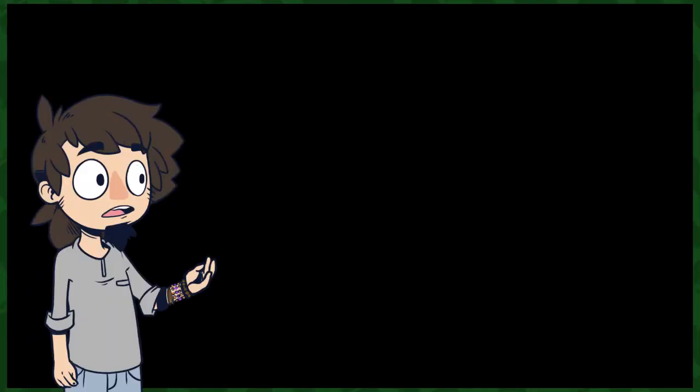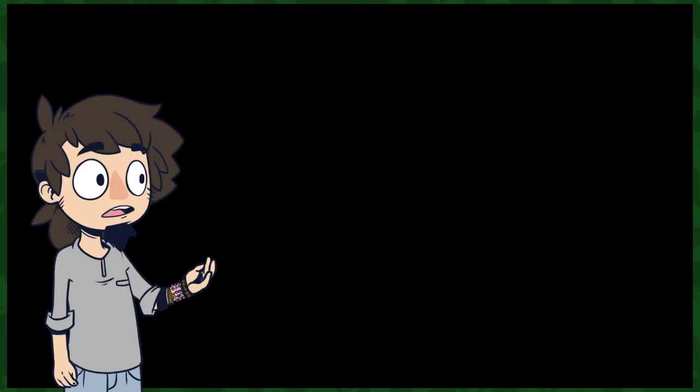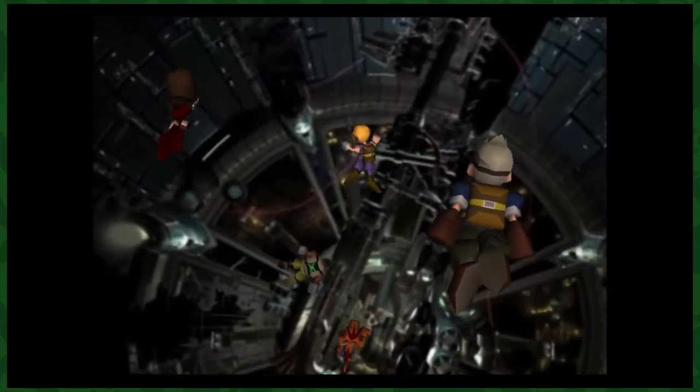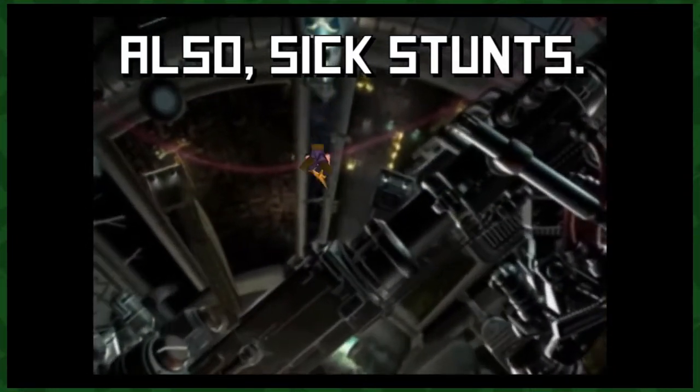When is it best to start doing this? Arguably just after you get Cloud back on disc 2. You can buy the stables, gather your materials and get going from there, just be aware it will cost you. Where I prefer to start is at the beginning of disc 3, immediately after the return to Midgar mission. The reason for this is because of a certain materia you can get while you're there, which is called the W-item materia.